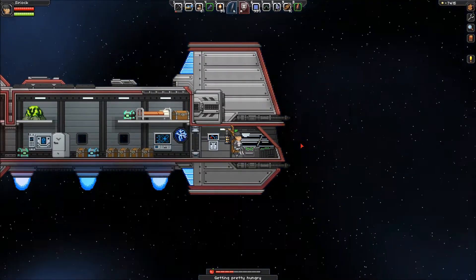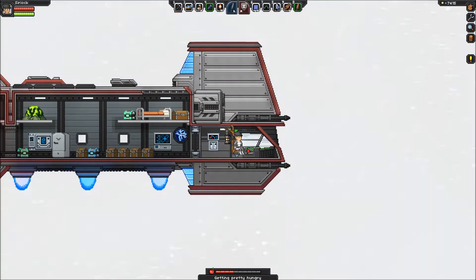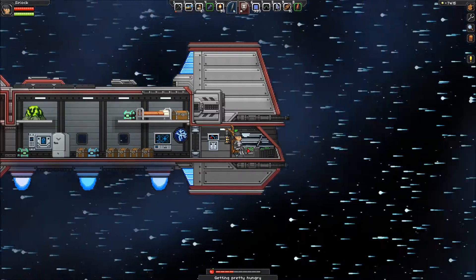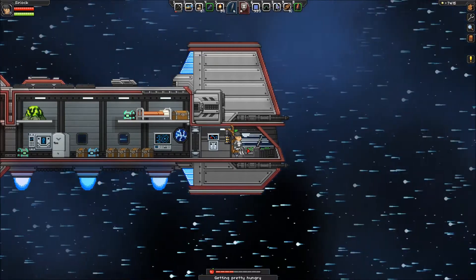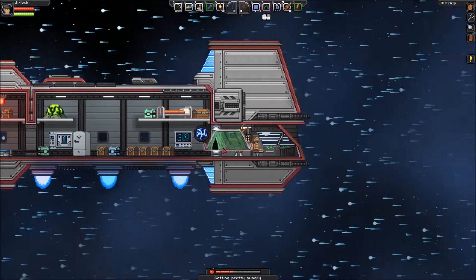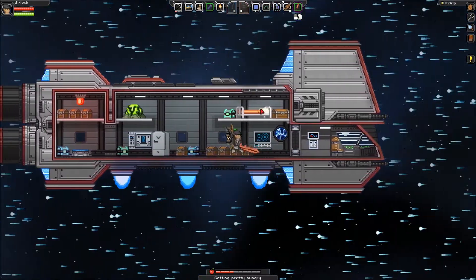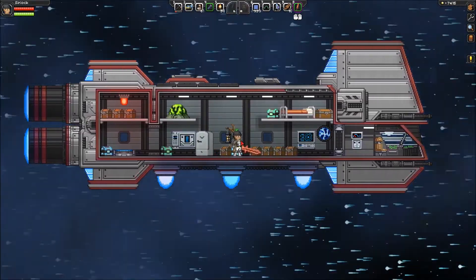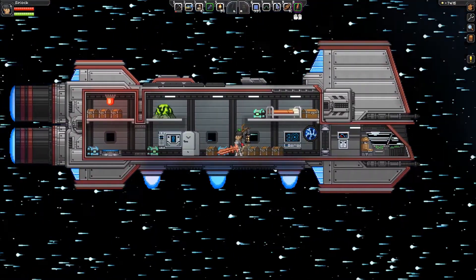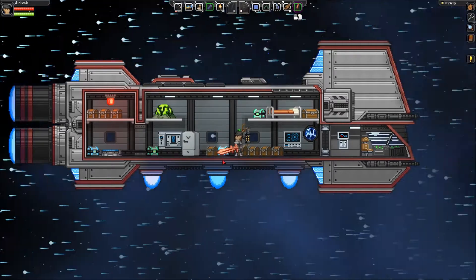Hello, Internet. Playing Starbound again, just bringing some resources back. I kind of destroyed my diamond pick and I've nearly destroyed a silver pick. And I don't even want to start on my copper pick because it's getting to be pretty slow.